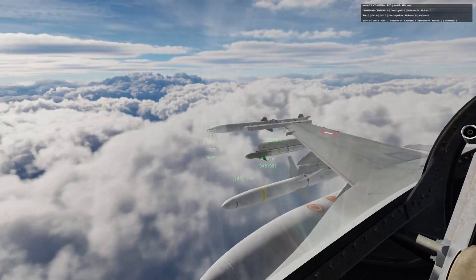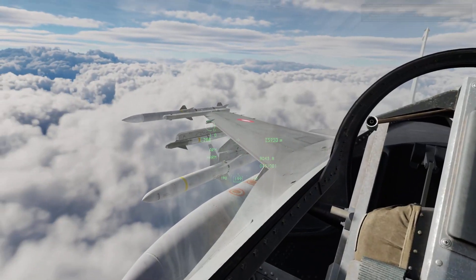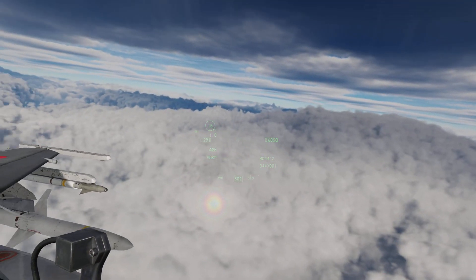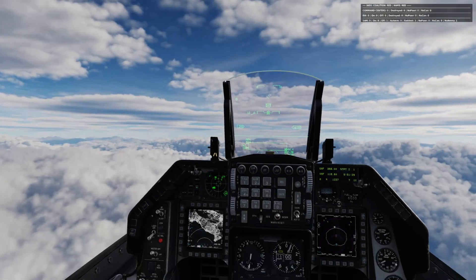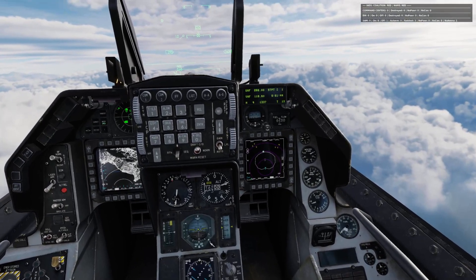We're still listing to the left. Why would you position the AIM-120s at the outermost tip of the wing where it does the most weight? Doesn't really make sense to me. Well anyway, let's see what we have.